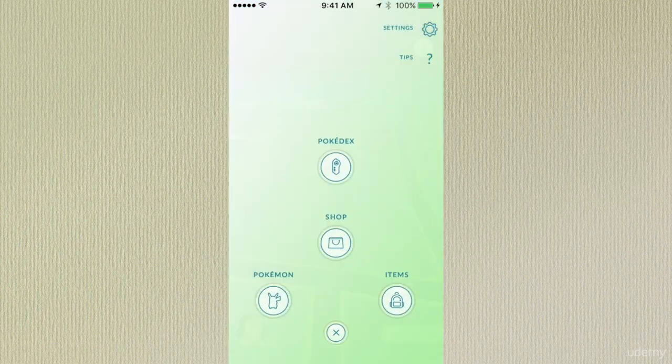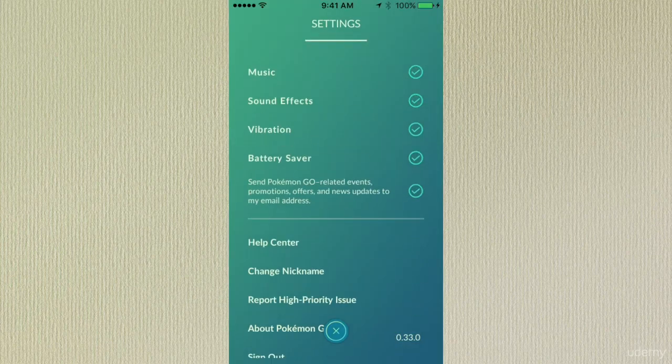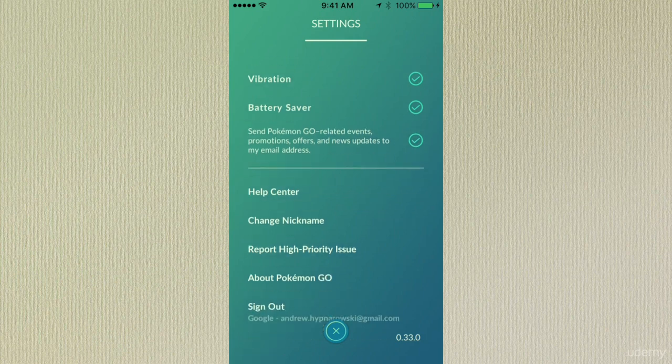One last thing: if you click the Pokeball and go to the very top right, that's the settings button. In the settings, you have a couple of options — you could set the music on or off, sound effects and vibration on or off. Battery saver will be unchecked for you by default — make sure you check this, because Pokemon Go kills your battery, and having this on will allow you to save battery while you're playing.